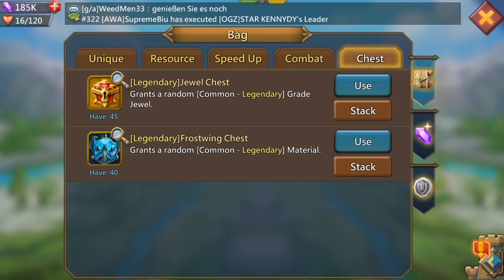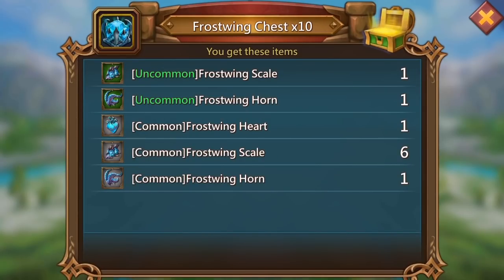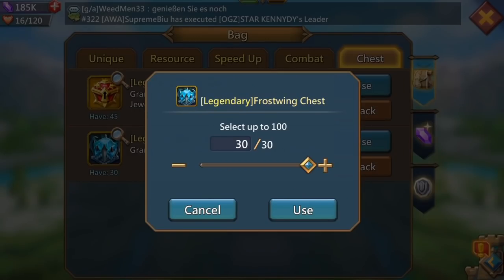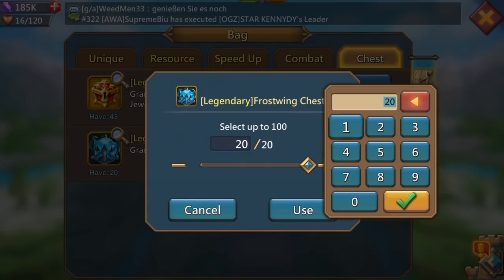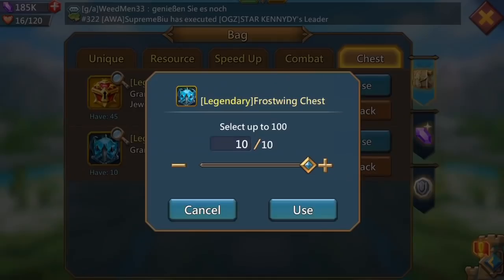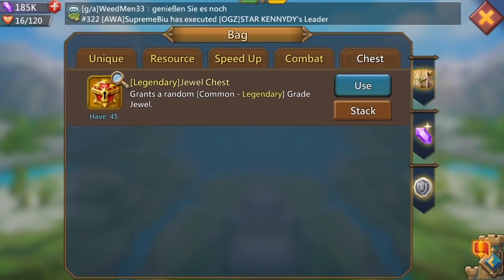Moving on to the Frost Wing chest now. Luckily enough, because I've managed to pull a couple of good drops, I'm actually ready to build an epic Frost Wing sword which is pretty cool. Maybe I can get another couple of legendary drops - are you going to be nice to me, IGG gods? Got ourselves a frost wing heart, common, and another 10 - another common. Another 10, didn't really get much from that.